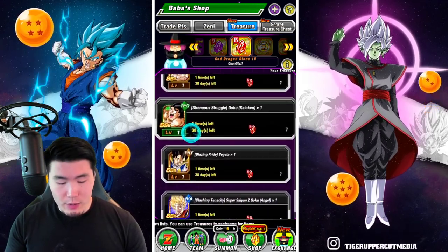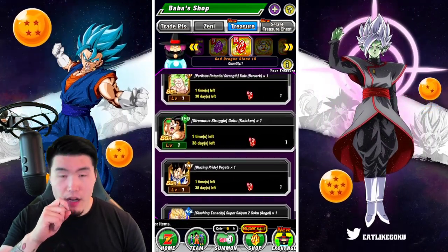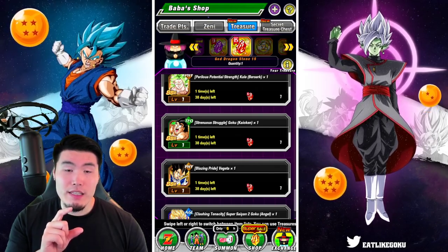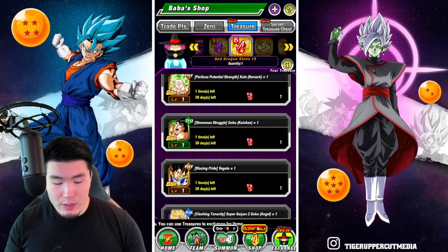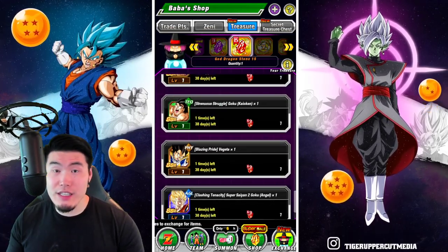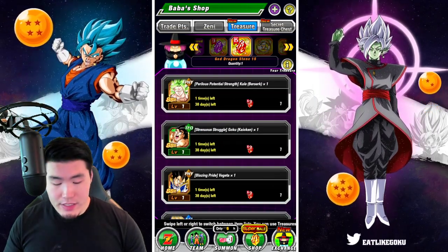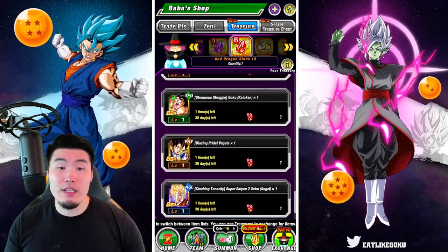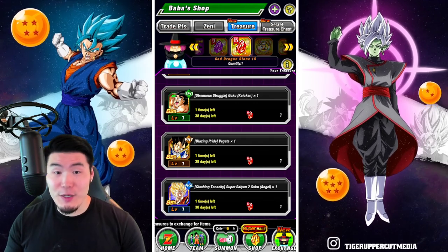The Kaioken Goku and the PHY Vegeta are specifically very good for the Legendary Goku events or the Legendary Vegeta event. Goku gets a buff against Vegetas, so if you need some help with the Legendary Vegeta event this guy can help quite a bit. And the Vegeta can help a lot for the Legendary Goku events because of his extra buff against Gokus.